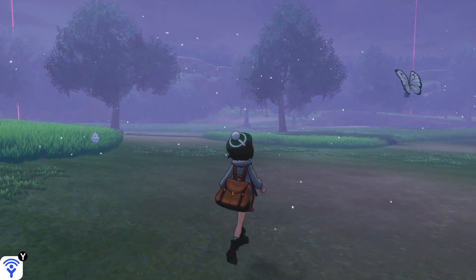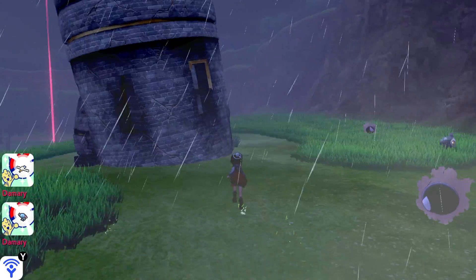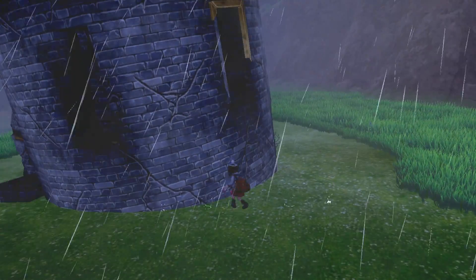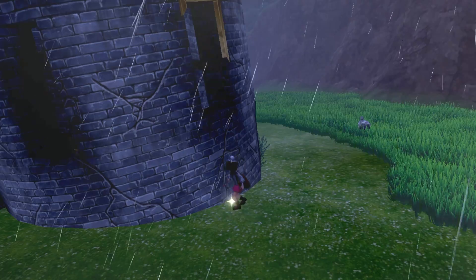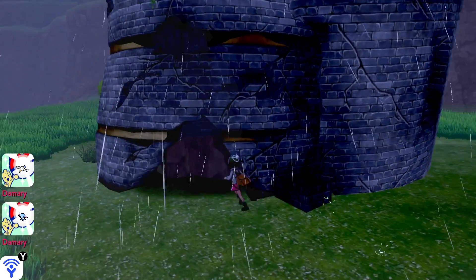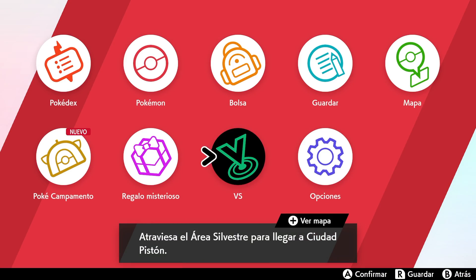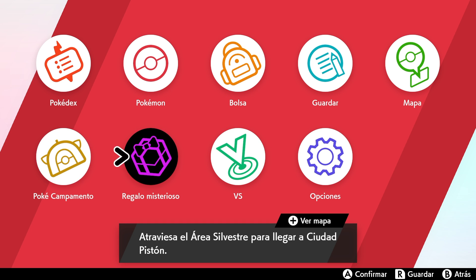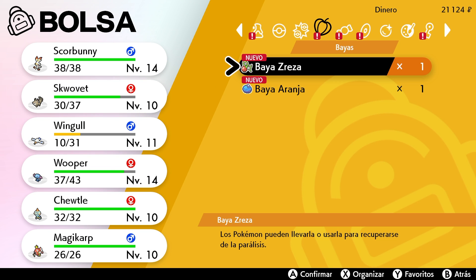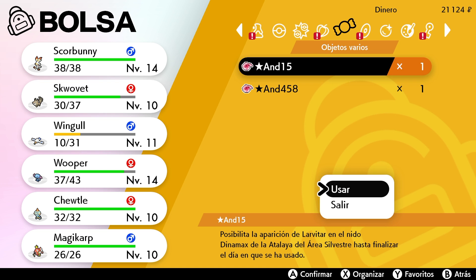It doesn't matter if you hit the wall — just make a left until you find it. Here it is, here's the tower. It's the only one that looks like this and as you can see it's all dark. I did pick up a Revive at the right side. All right, so we can go into the back now.